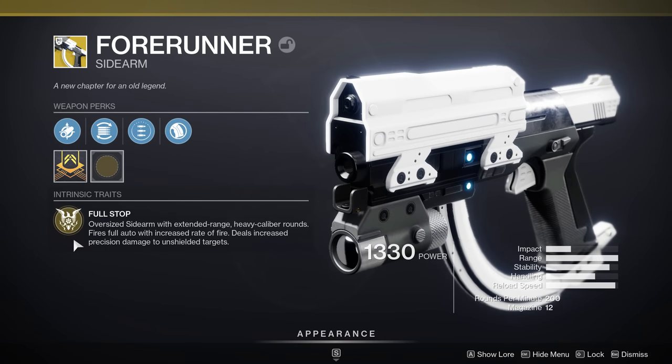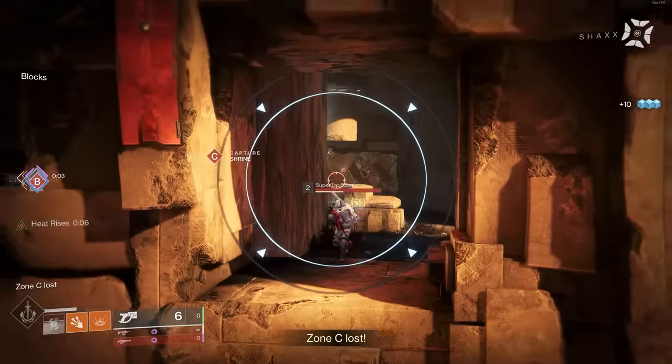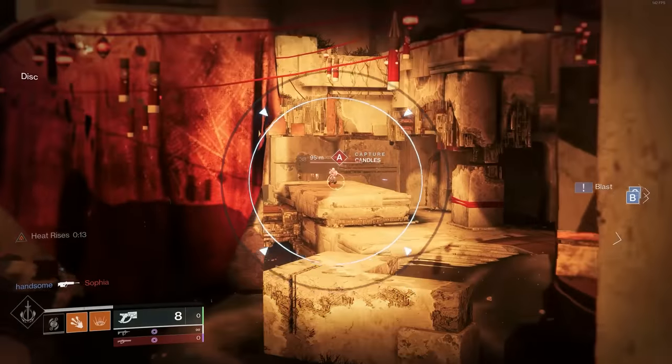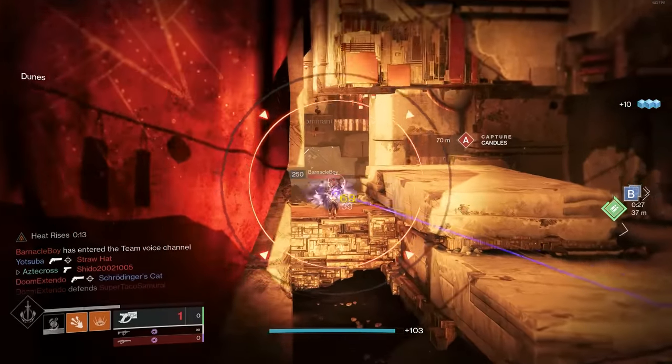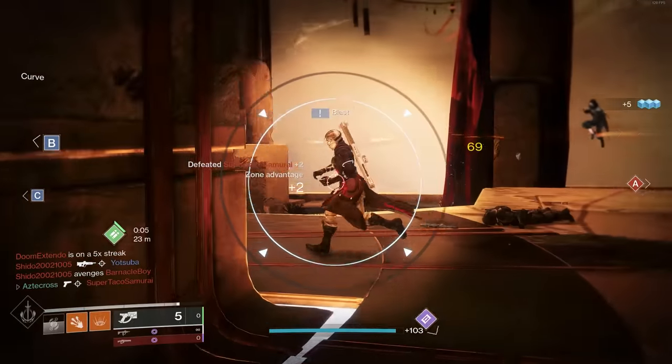The weapon comes with the perk Full Stop — oversized sidearm with extended range, heavy caliber rounds, fires full auto with increased rate of fire, deals increased precision damage to unshielded targets. The trade on this weapon actually kind of works against that full auto function, called Pace Yourself. Tapping the trigger gives this weapon less recoil and improves accuracy. If you remember playing SWAT back in Halo, you're gonna feel right at home. It can 3-tap from crazy ranges, further than any hand cannon in the game, and its hitbox is literally the size of an entire Guardian's body.